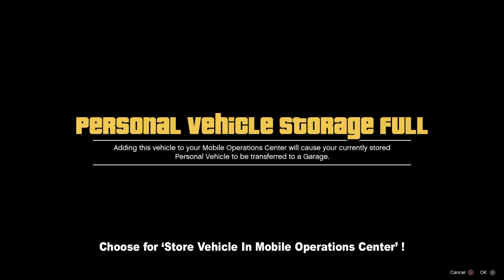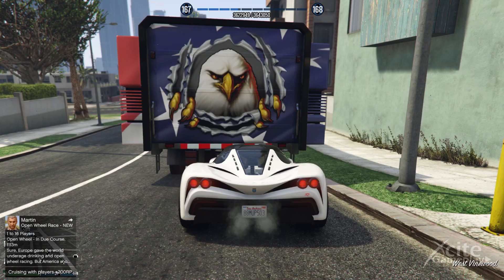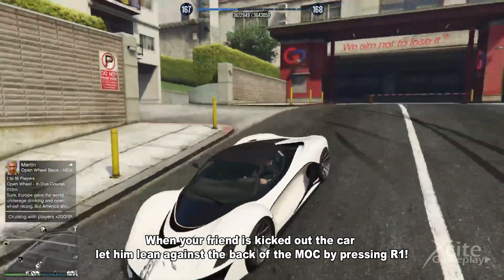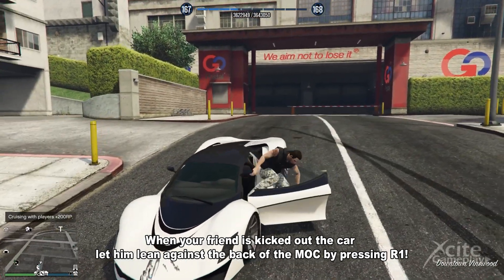Store your vehicle in the mobile operations center. When your friend has been kicked out of the car, let him lean against the back of the mobile operations center by pressing R1.